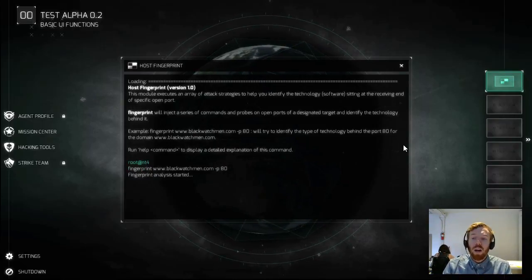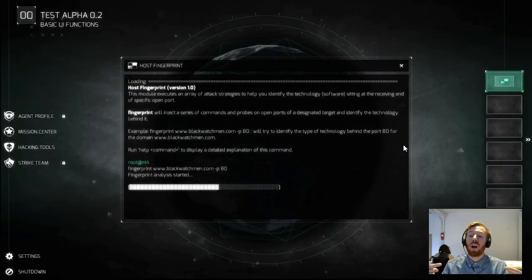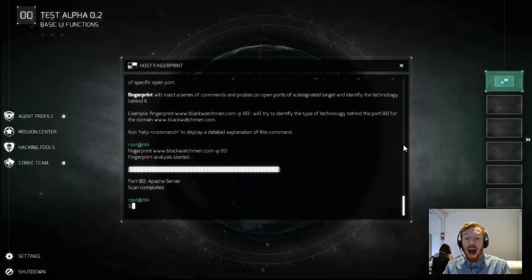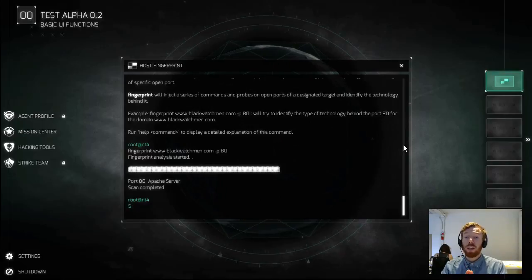While that's running, let me explain how this works. It's trying to figure out which specific technology is running off that port — it sends signals out and when it gets those signals back it can tell us which server or technology is running. In this case we got back the Apache server, which is not that surprising since Apache is the most common web server used on the World Wide Web. Now we know the technology, so we can take the next step: the technology used on www.blackwatchman.com is Apache.